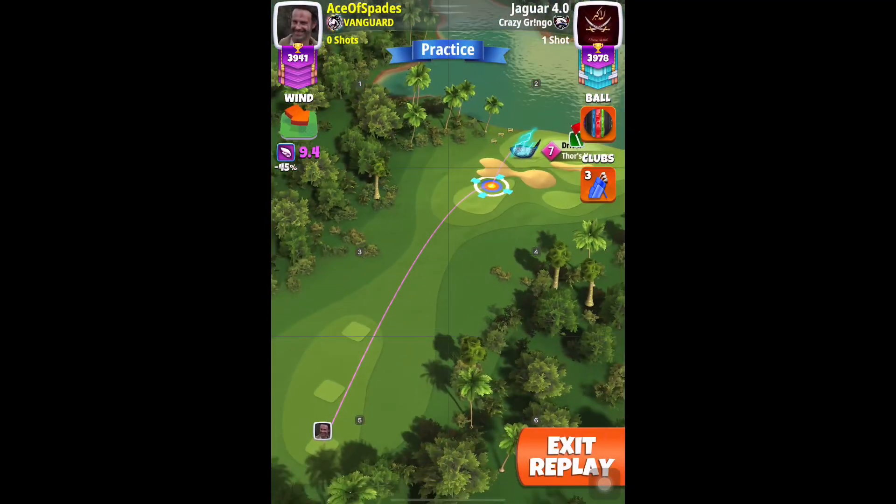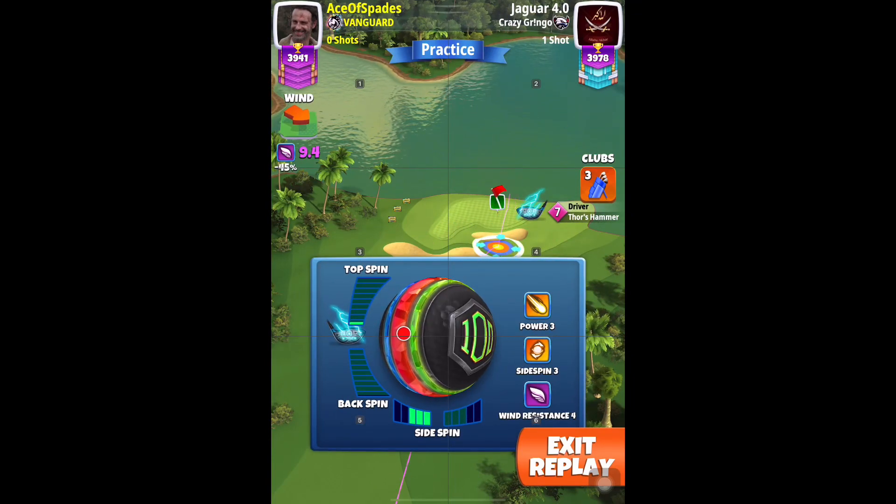It's time for hole number 4 in the Sunshine State 9-Hole Cup Master Division Final Round. We are going to play with our Thorzheimer level 7 plus and a Centurion or a Kingslayer ball.